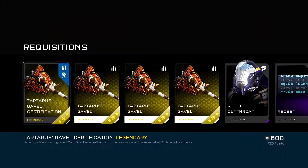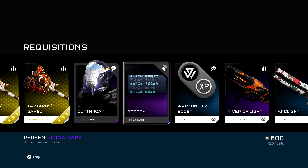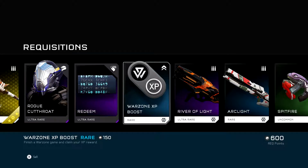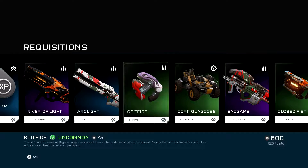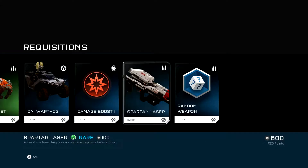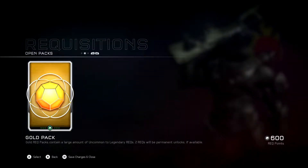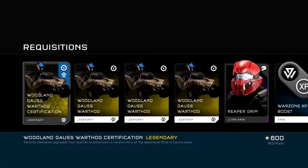Carter's Devil Certification. Rogue Cutthroat Helmet. Redeem. XP Boost. River of Light. Arc Light. End Game. And then, Standard Spartan Laser. Along with the Damage Boost. Any Hog. And, my last Gold Pack for tonight is going to be... Woodland Goss Hog Certification.